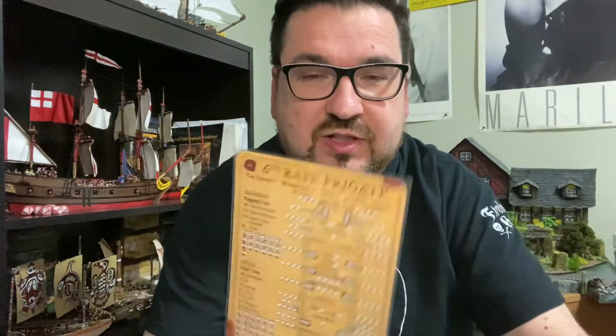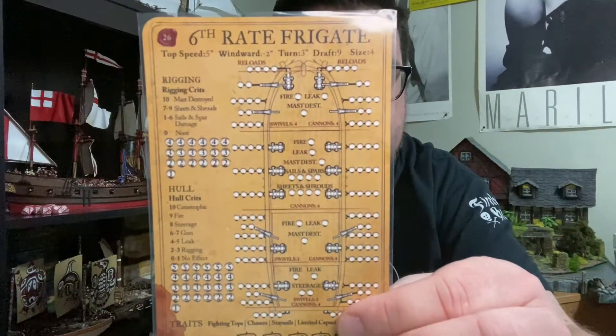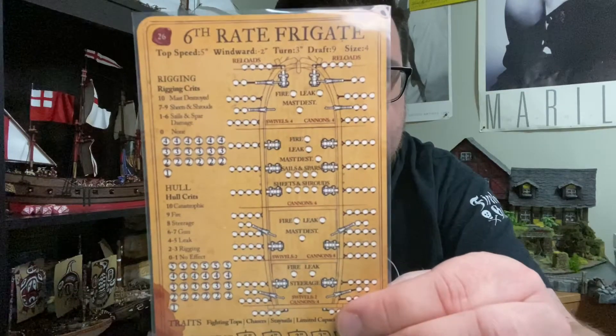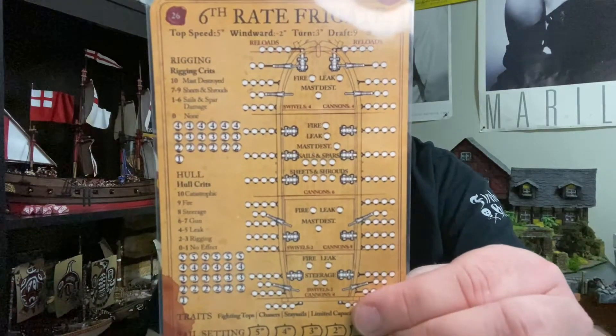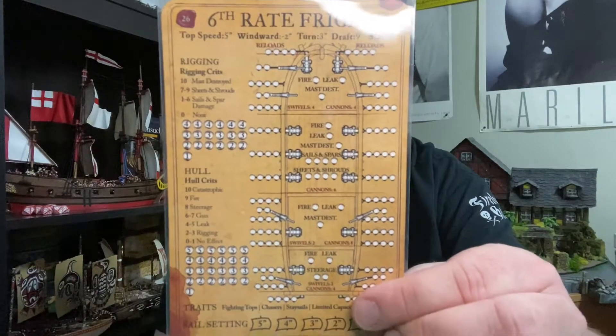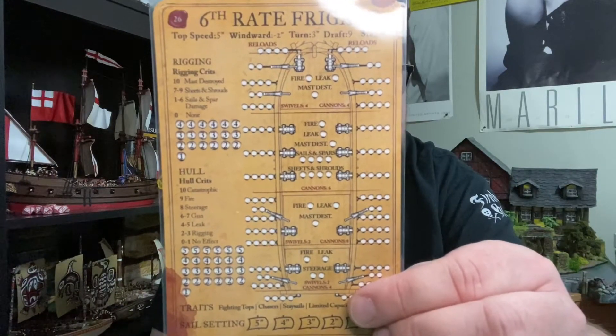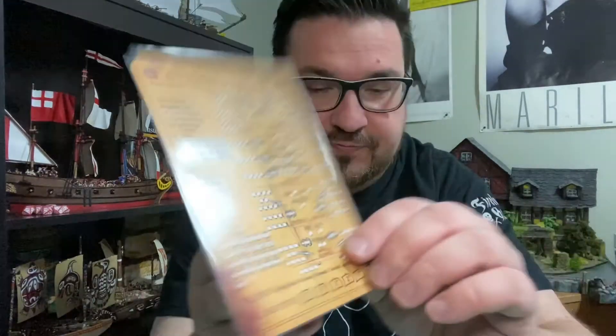On the other hand, here's the 6th Rate. It also has several guns - it has 18 cannons. I added an additional 2 cannons to the top deck, which puts it up to 20 medium cannons. And then I changed 4 of my medium cannons into heavy cannons, so I have 4 heavy cannons on this ship as well. It is fully loaded and ready to rock. The Galleon has more guns; the 6th Rate has more powerful guns, but they're equal overall. They both have 8 swivel guns.